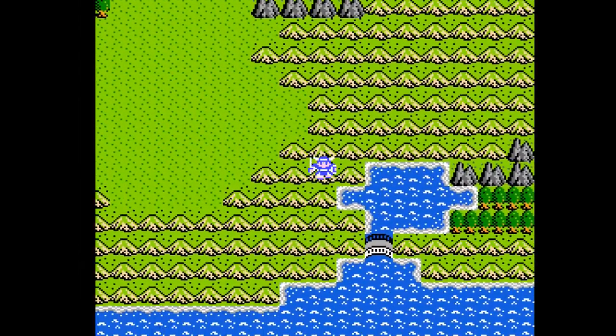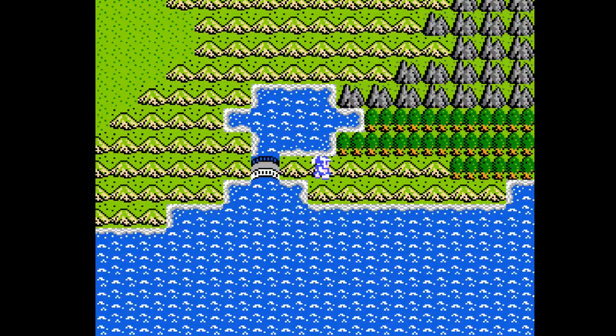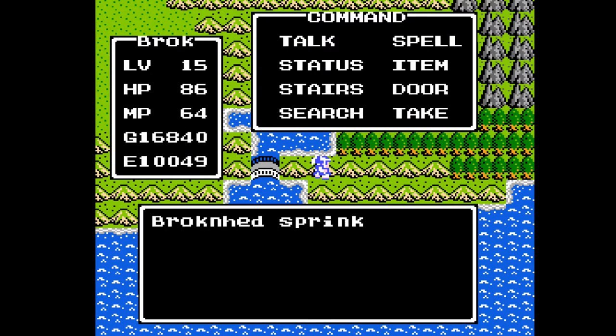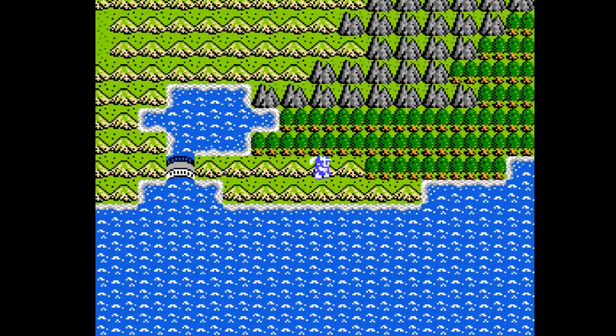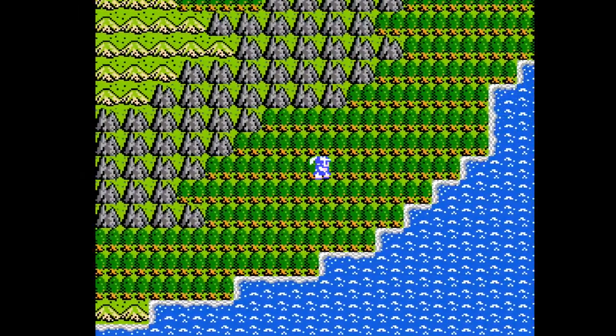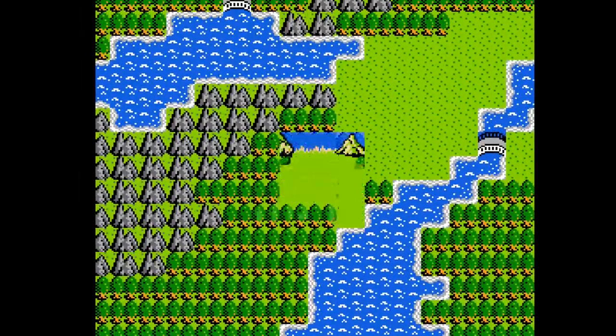We're gonna try to get across the bridge and just see what happens. Fairy water ran out. We are going to use the last fairy water because, if you remember, there is something guarding the town of Cantlin and that is something we are still going to have to deal with.